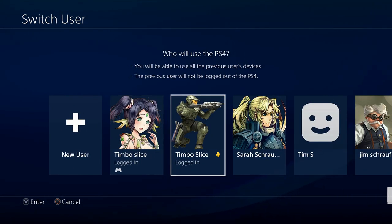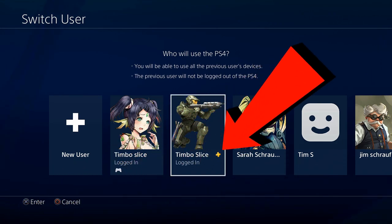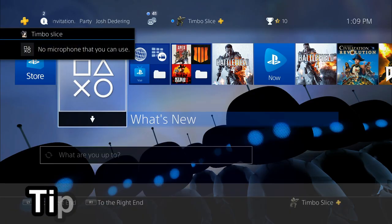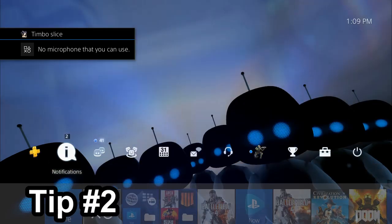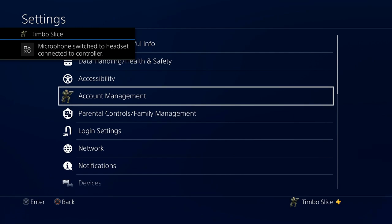Like Timbo Slice here, this is my main account with PlayStation Plus enabled. I'm going to log into my account that is activated as primary, Timbo Slice, and it has PlayStation Plus. The second thing we want to do right away is go up to the top bar, scroll over to Settings, and go down to Network.